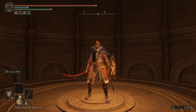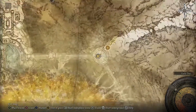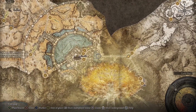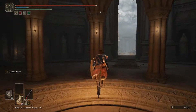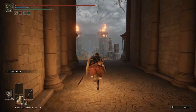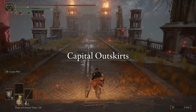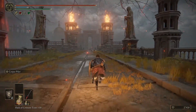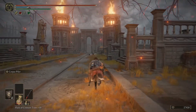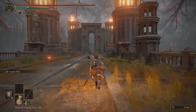Hi everyone and welcome back to our character building playthrough. We are on the lift from the Forbidden Lands to get into the Ashen Capital of Leyndell. Why are we doing this? Basically the area we want to access wouldn't be accessible from the other side, so we have to do it like this because there is one thing we want to pick up in particular.